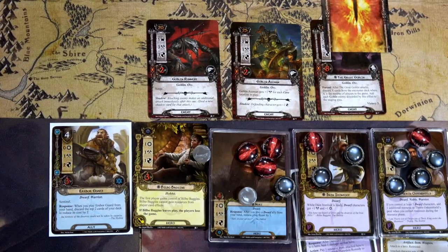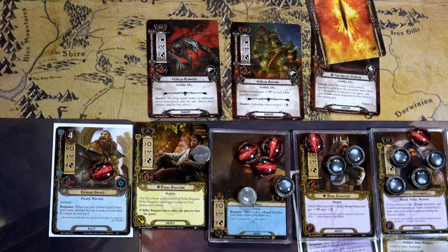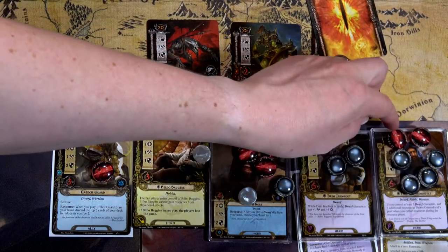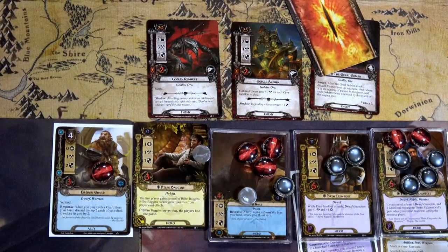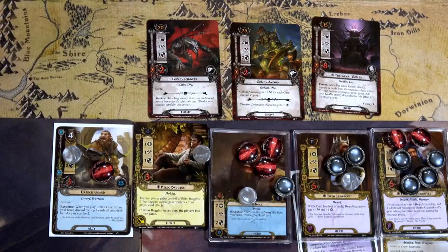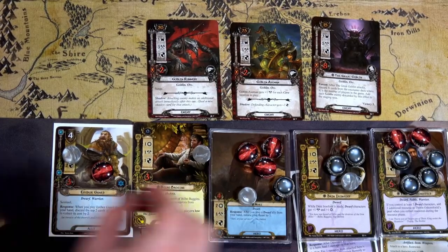The Erebor Guard has two defense so he takes one point of damage. Finally the Great Goblin attacks for five — I want to put two damage on Thorin instead of Dain, because Dain needs to defend against the Great Goblin. The shadow card says: after the Great Goblin attacks, discard X cards from the encounter deck where X is the number of players, adding each goblin enemy discarded to the staging area. We exhaust Dain to defend — it's five attack plus one from shadow, so six. Defended for three, so three points of damage on Dain.